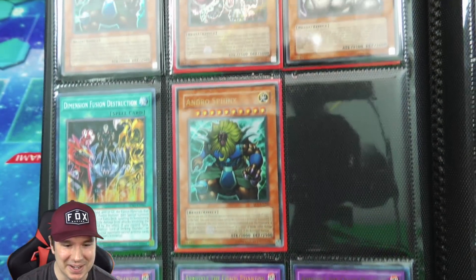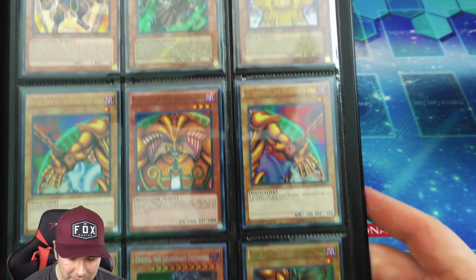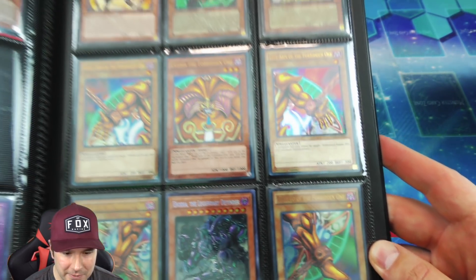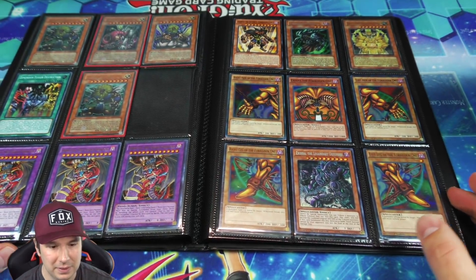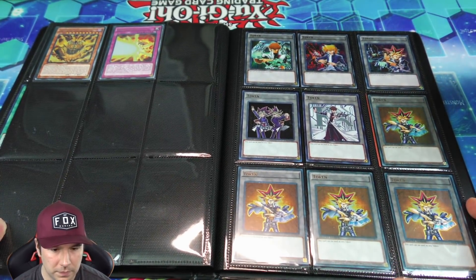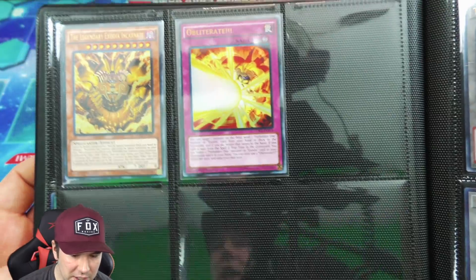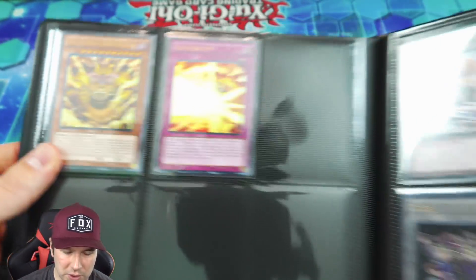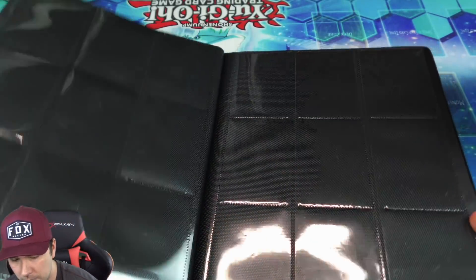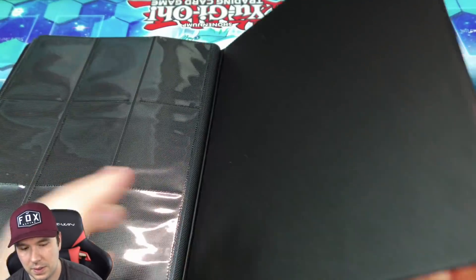This fusion right here is pretty sweet — it takes the three Sacred Beasts. Then we have some Exodia love — the whole full set of Exodia in here. We've also got some tokens and the Legendary Exodia, which is all Exodia pieces combined into one card — pretty sweet. And I think that's it, everybody.